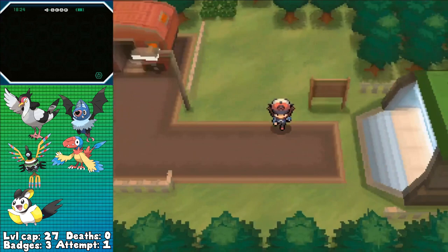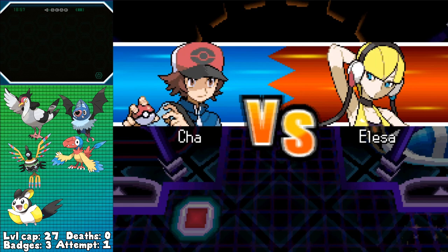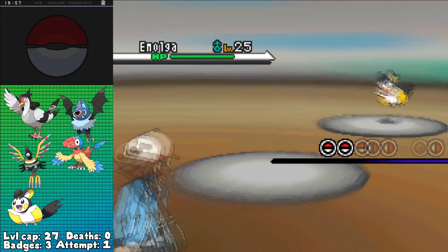After doing some math with the Gen 5 EXP calculator — since I didn't feel like actually EV training in my Pokémon, that takes too much time — I was able to calculate how many EVs I could get for each of my Pokémon without overleveling. This was really helpful, seeing as three of my party members need Special Attack EVs, and with the lowest thing being Maractus at level 20, being able to divide the EXP into all three of them was really important for this fight.